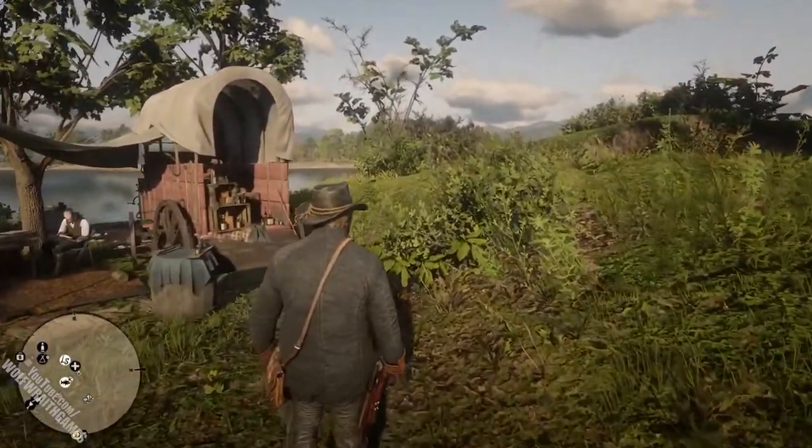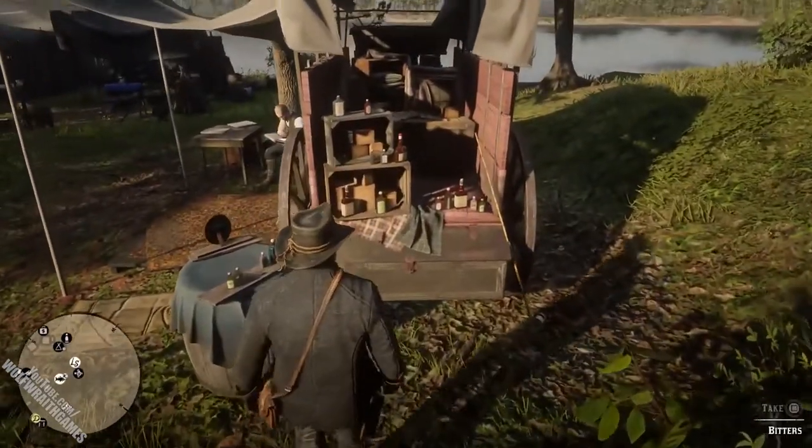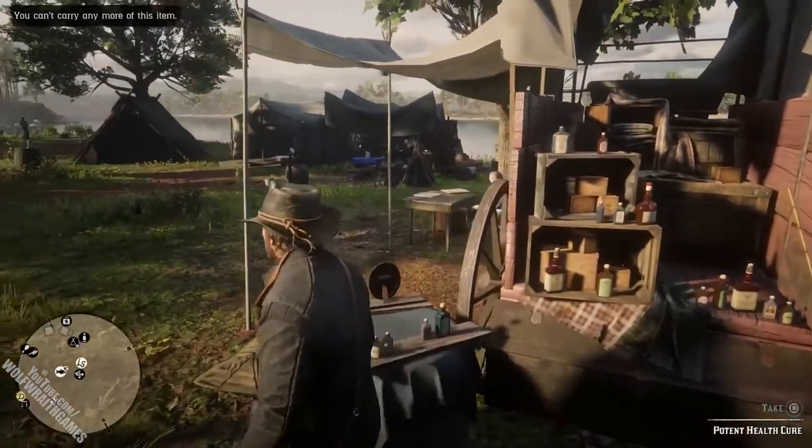Over here we have the medical wagon — pretty much the same as the ammo supplies. This is where you can find all the medical supplies, tonics, and that sort of stuff, and even alcohol by the looks of it.